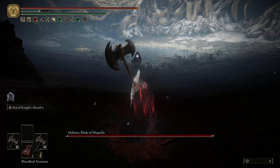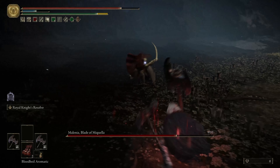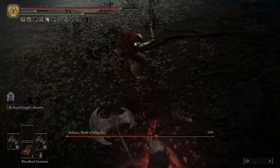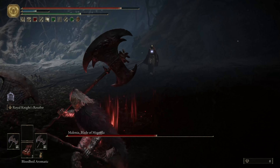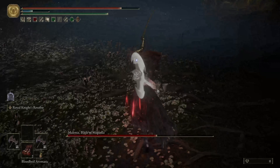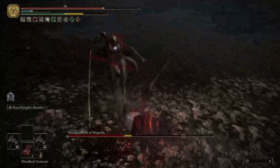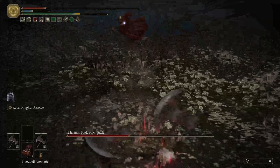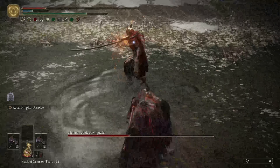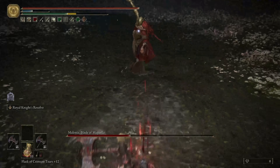When you are fighting a boss — here I'm fighting Malenia — you want to pop your Bloodboil Aromatic first, as this is essentially your only buff. Then you want to buff up both axes with Royal Knight's Resolve. If you're not familiar with how to buff both weapons at the same time, all you need to do is two-hand your left-handed weapon, buff it, then go back to one in each hand and press L2 one more time to buff the right-handed weapon. Both will then be buffed.